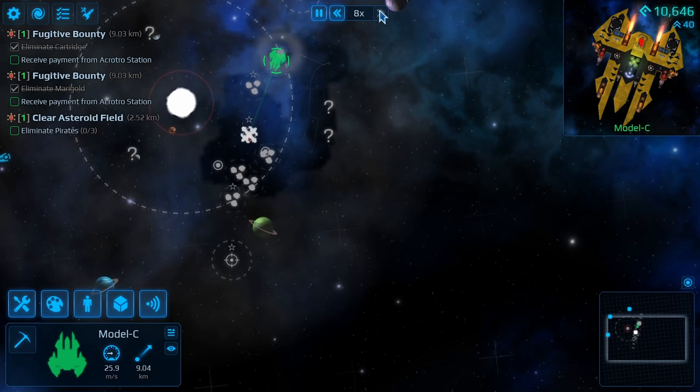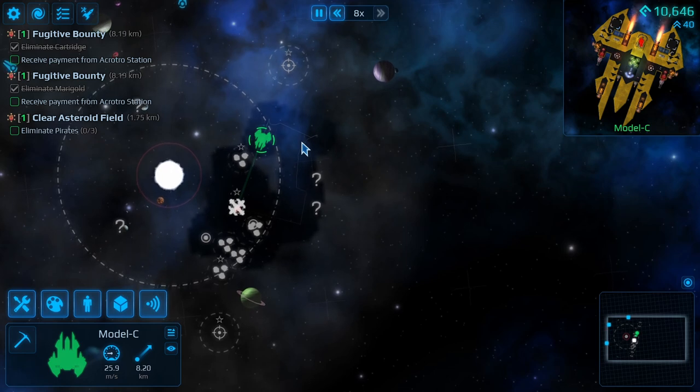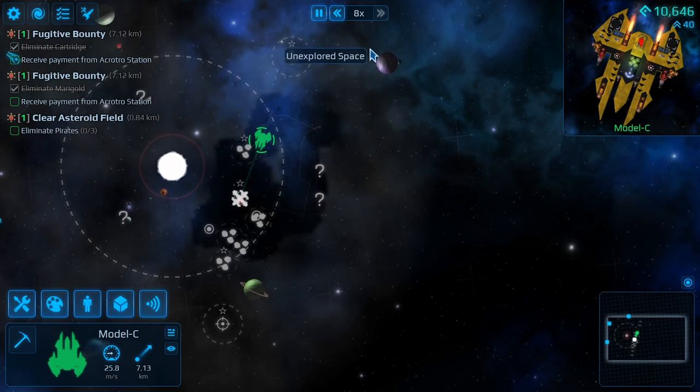Put in a large thruster - get a large thruster, put in a large thruster. I mean the speed of this ship - I haven't seen many ships slower than this.